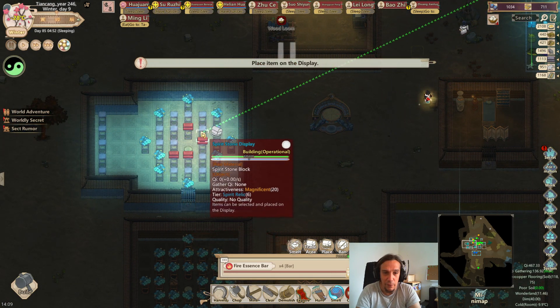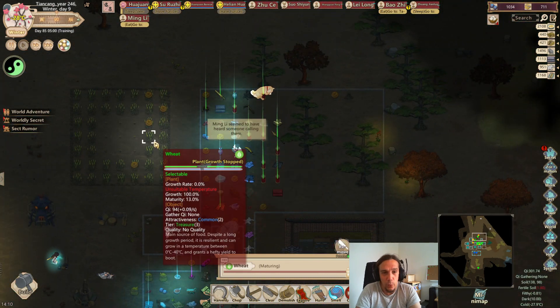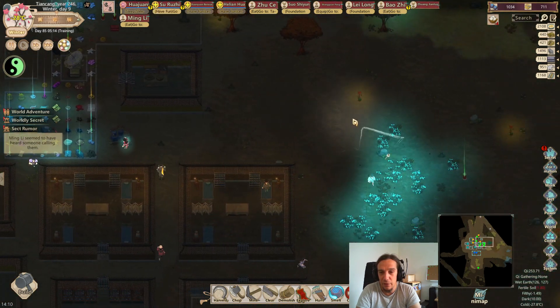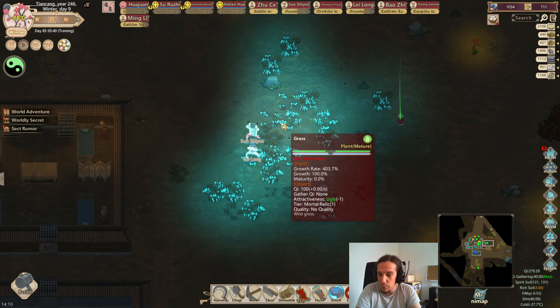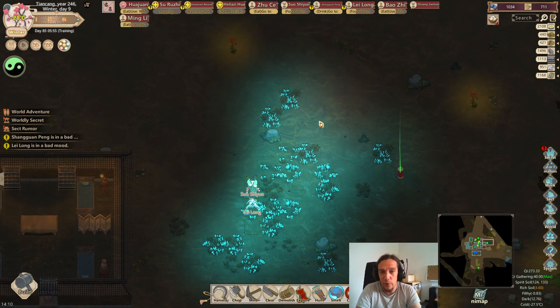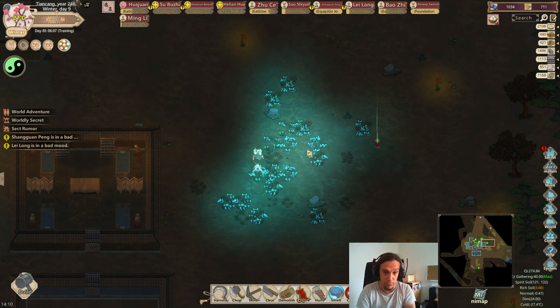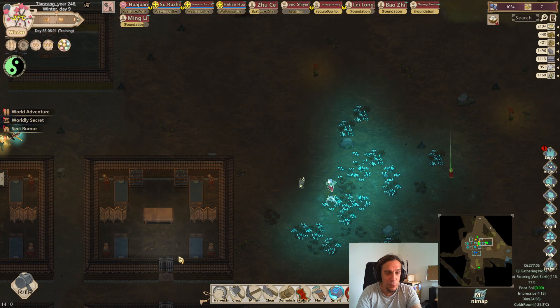Let's place down our fire essence bars here and check out what we can do. We do have our little field of wheat here. This is by no means an industrialized size of things, so we can do better than that. There are different things we can do. First off, I want to show here the presence of spirit soil. That's where all that spirit grass is also growing.